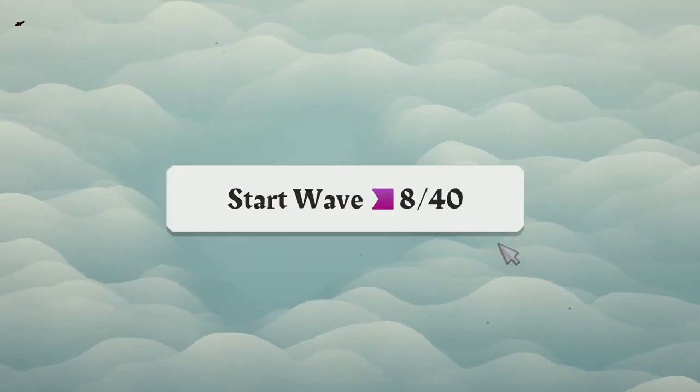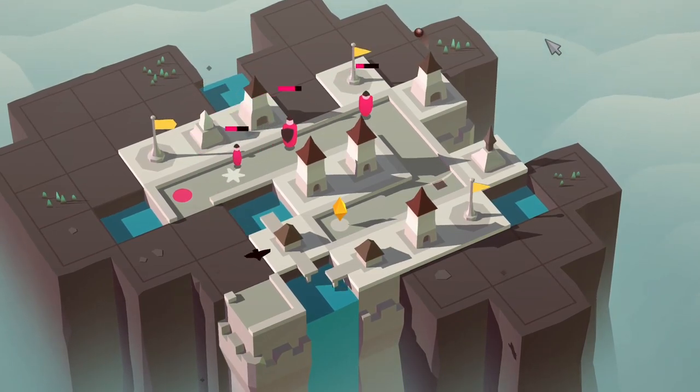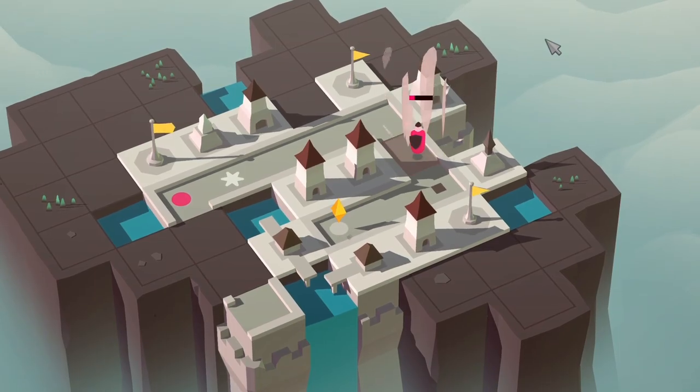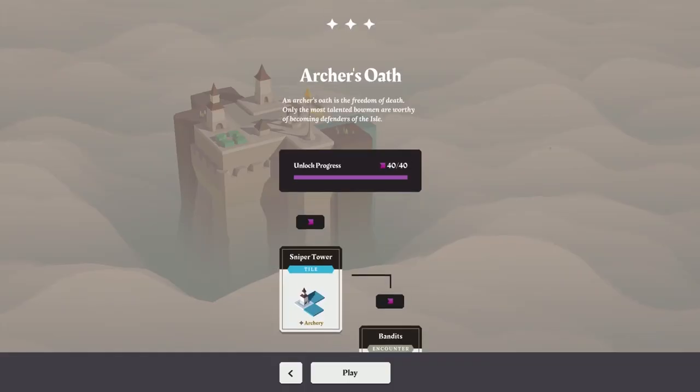Once you're ready, hit the start wave button and watch your defenses in action. The game is built on a roguelite structure and everything is randomly generated, which makes every playthrough unique.